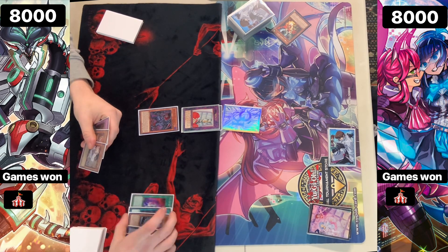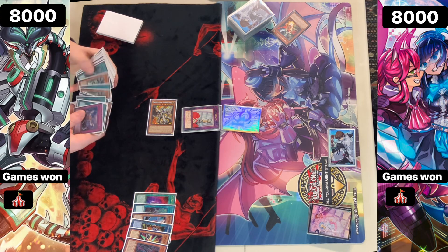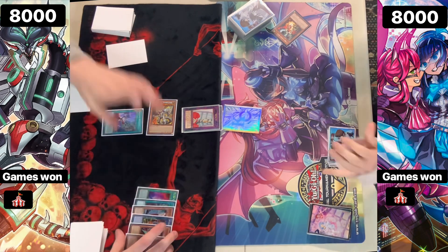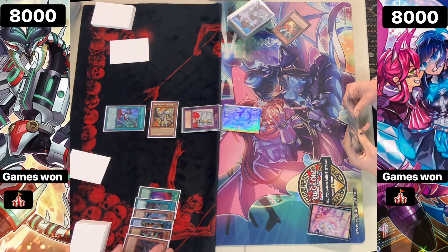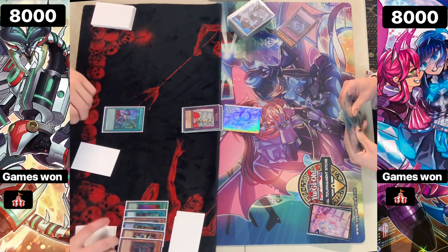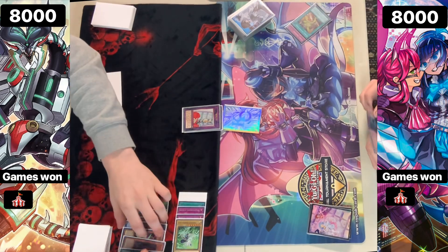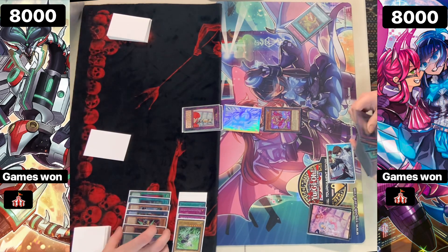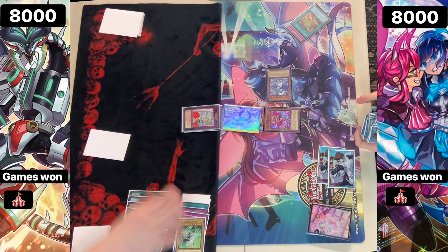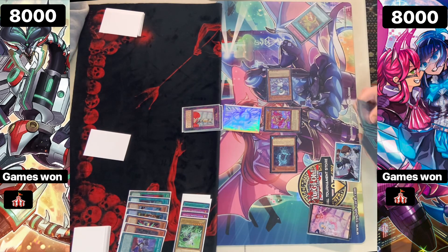Looks like they also have a Bestial in hand. They're going to tribute for Lubellion — Lubellion activates its effects to place the Branded Regained onto the field. We're potentially setting something — could also be an Imperm — and passing turn. The opponent goes Battleface and activates Evenly Matched — having those cards is absolutely crazy in this matchup. They also activate Destruction, getting rid of the Branded Regained that they did keep. We see them hitting the Driver.